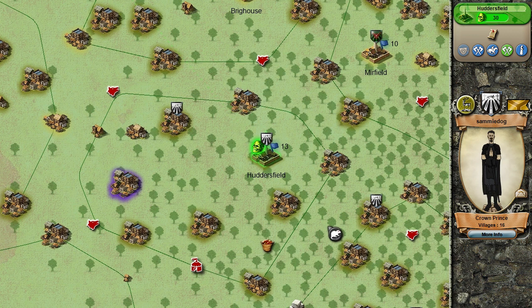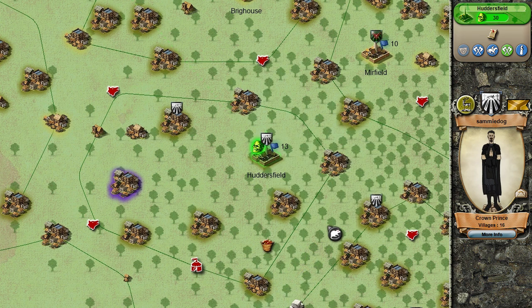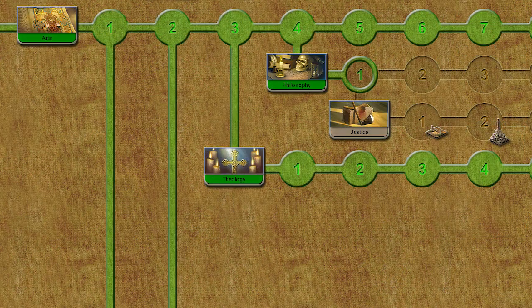Plague is spread from capital to capital by plague rats. Monks must be used to remove the plague. To get access to monks, players must research arts, theology, and ordination.